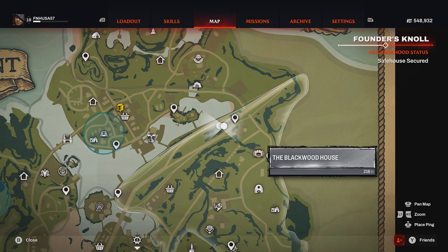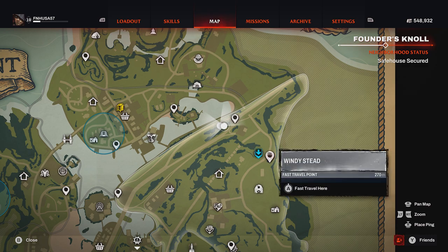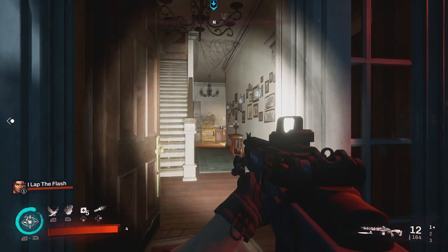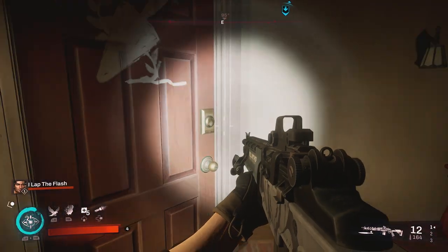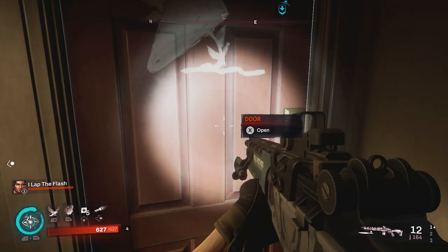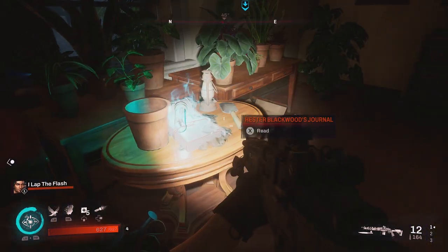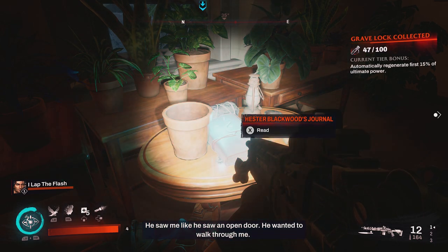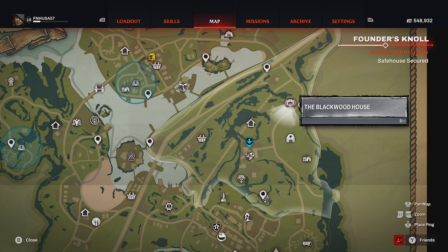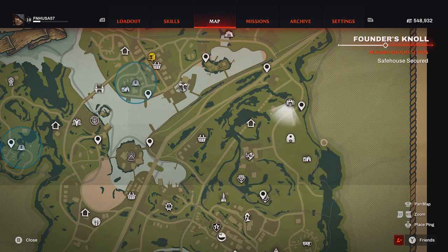The next grave lock is going to be a little bit more complicated — it will be at the Blackwood House. This will be part of an achievement for the Sisterhood because you will need to locate one of the keys required to open the room that the grave lock is in. Make your way inside the Blackwood House, go up to the top and look for Hester's Room. Once you have Hester's Room key, open it, go inside, and on the table will be your grave lock. Hester's Room key can be found at the closest location right about here — there will be a link in the description to the achievement guide for this particular Sisterhood achievement.